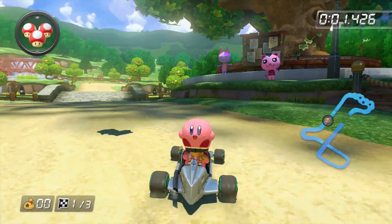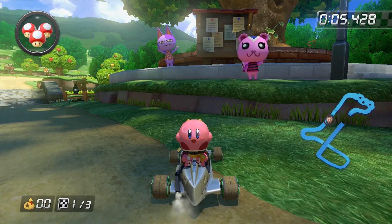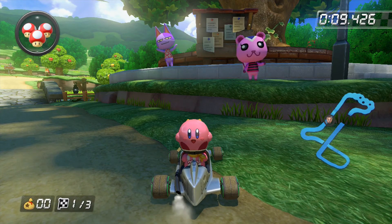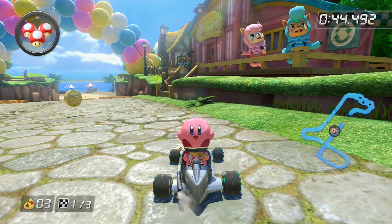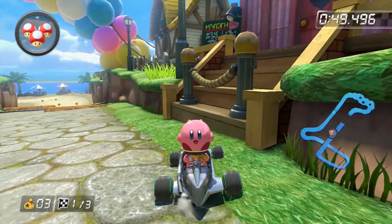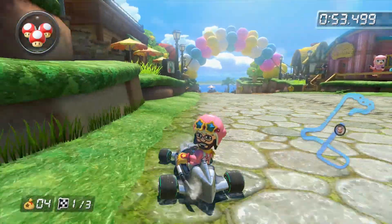Right off the bat, the placement of the characters are always randomized, but we just so happened to get one of the more famous Animal Crossing characters, Bob. Next up we've got Retail, which is a new shop that was featured in Animal Crossing New Leaf, and it's honestly a surprise to see the husband awake because he's always asleep because he's so hard at work.